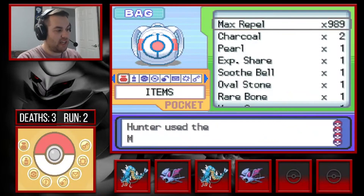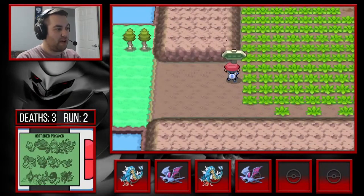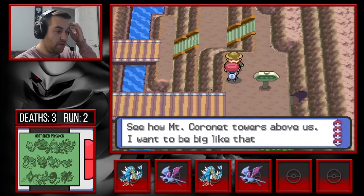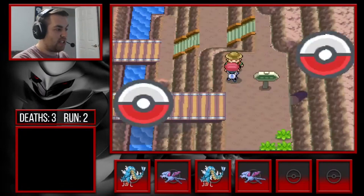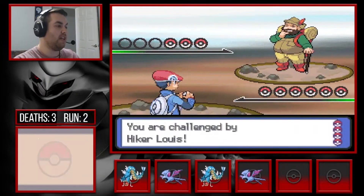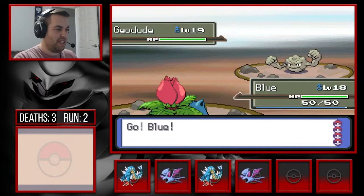Between the west and east sides is a mountain. The east side has better encounters than what's here, so I don't want to use my encounter there yet. There is an encounter within the mountain that's pretty much a must-get — a very good water type.